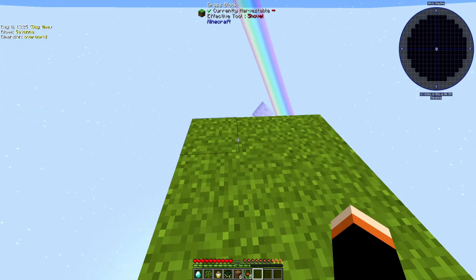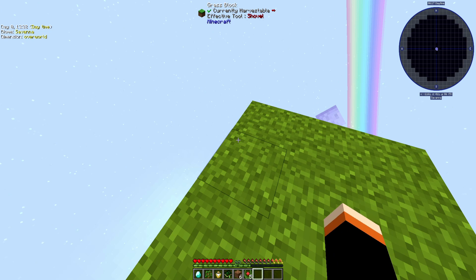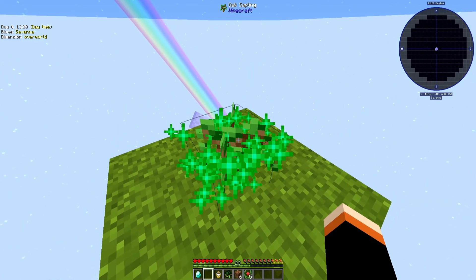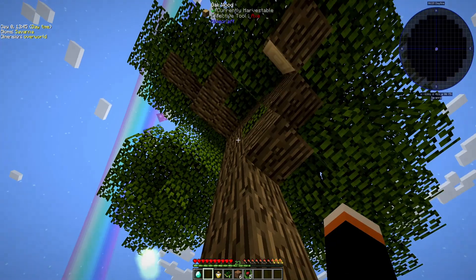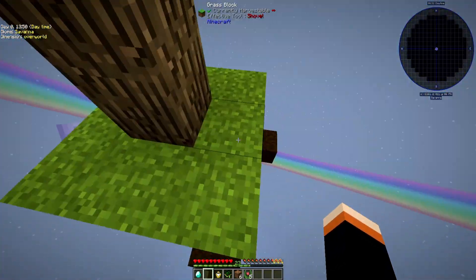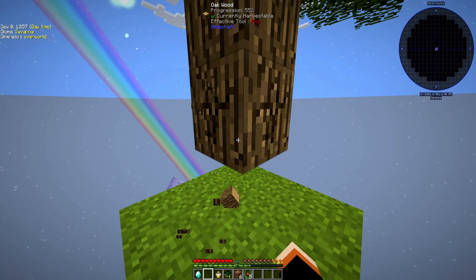I can't actually remember what the usual way is to get cobblestone generation. First, I want to plant a tree — and because of this light here, it's going to grow into a big tree like this. Should have done it further away first, but never mind. I'm going to mine a couple of blocks first.